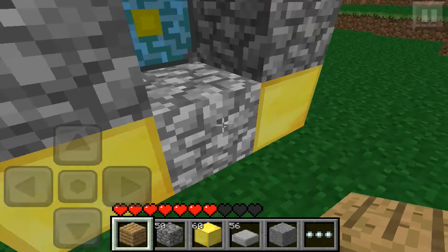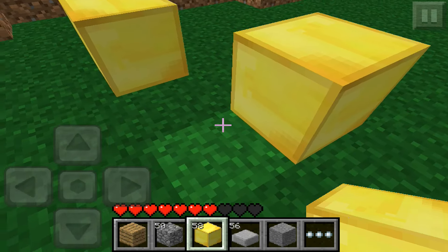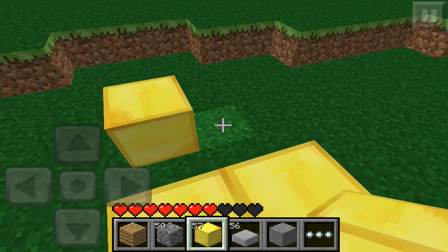We're going to show you what items to save up on right now and how to build this nether machine. It's going to look like this, with the nether reactor core in the middle, two and four gold blocks in the corners of the nether machine, and the rest is cobblestone.